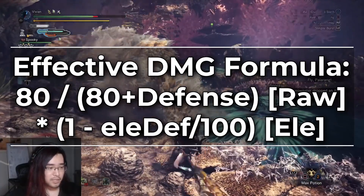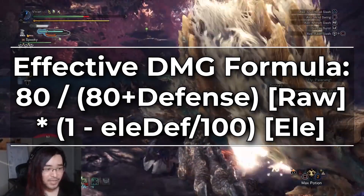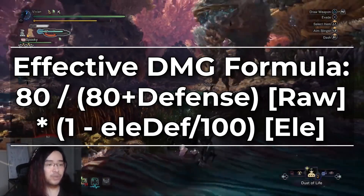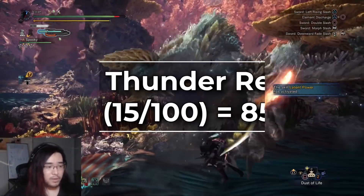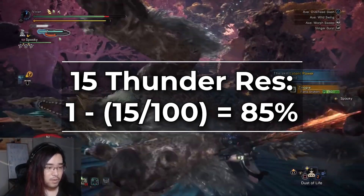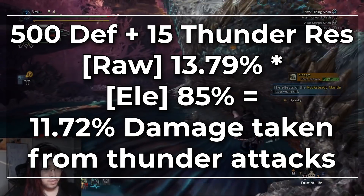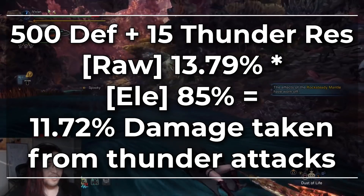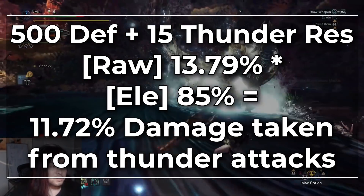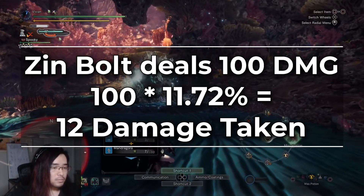Even though I call this the raw side of the equation, it applies to literally any attack that hits you. However, for attacks that do have element on them we also have to account for the elemental side. The elemental side is simple: take your elemental defense, divide it by 100, and subtract it from 1. So if you get hit by a Xeno'jiiva lightning bolt but you have 15 thunder defense, you take 85% of the damage. This 85% is then multiplied by the raw defensive modifier to get your effective damage. So with 500 defense and 15 thunder resistance, we would be taking 11.72% of the damage from any thunder-based attacks — if Xeno'jiiva's lightning bolt dealt 100 damage, we would take 12 damage after rounding.